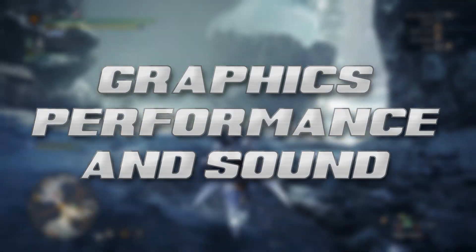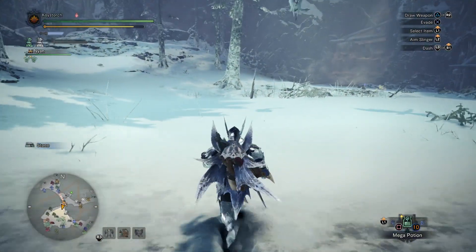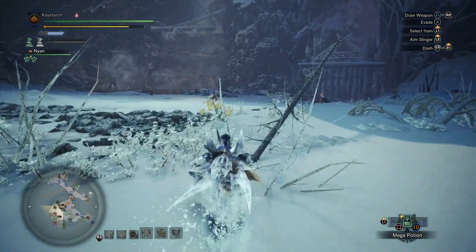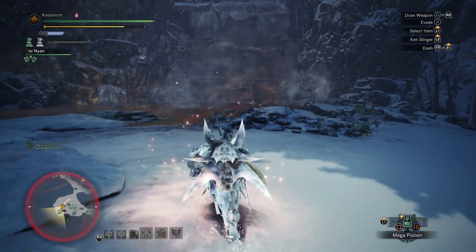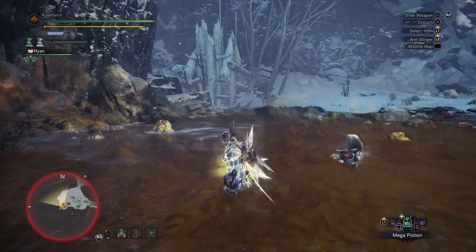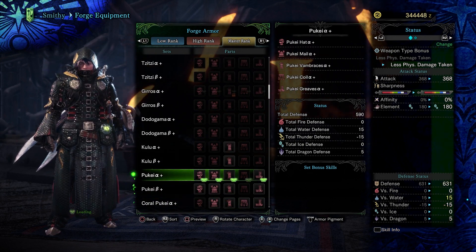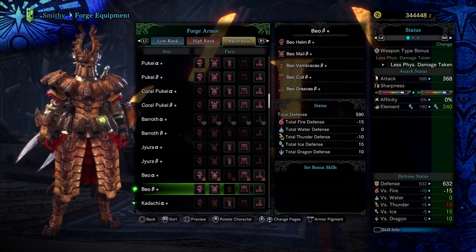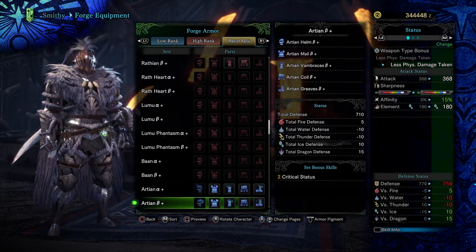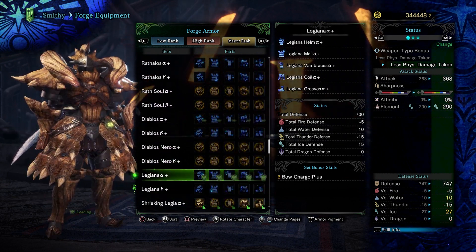Iceborne's new hub area, Seliana, its new locale Hoarfrost Reach and its post-game content all carry the same beautiful quality the core World experience had. It may get a little boring seeing so much snow all the time, but that's how it goes with an expansion that has ice in the title. I like the snow effects in the game and how you can carve out a little path in the white, as well as how it clings to your armor when you've spent a lot of time rolling around in battle. A majority of the new armors look incredible and it helps keep the hunting and grinding cycle synonymous with these games alive. Weapons on the other hand are a little boring, with only a few of the returning monsters bringing over their old weapon designs. Thankfully, Velkhana's weapons are unique in appearance and a very special post-game monster has all of their classic weapons and armor.